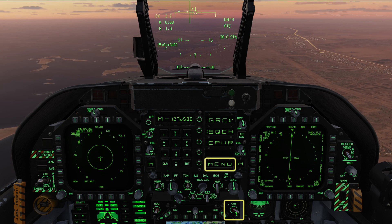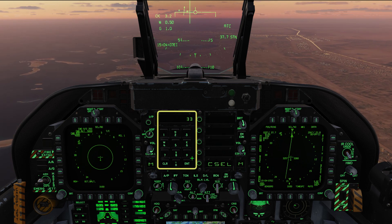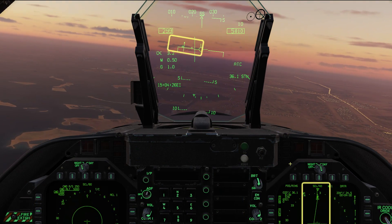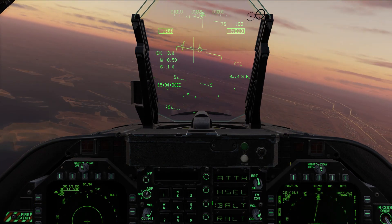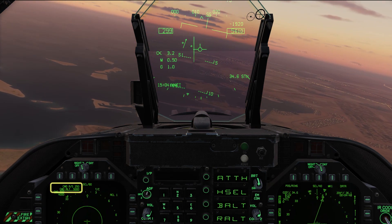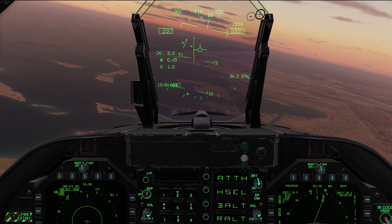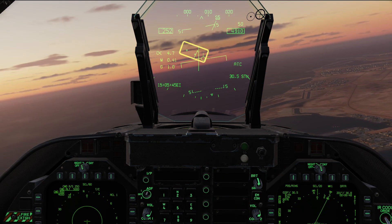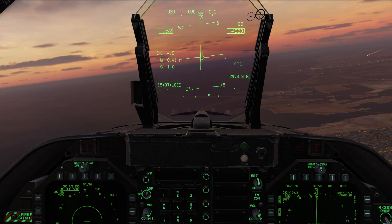Hold the core switch until C-cell appears, and input the final bearing told to you by control. Turn towards the TACAN course as indicated on the HUD and the HSI. Disable the altitude hold and the auto-throttle, and fly down to meet the required speed and altitude. Level off and re-engage altitude hold and auto-throttle. As the TACAN course passes one range pip, turn to meter.